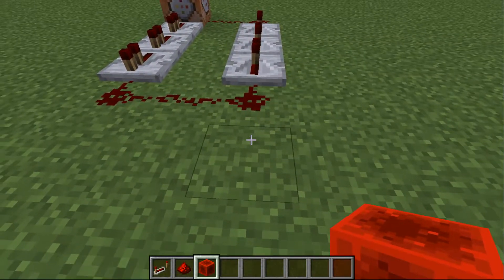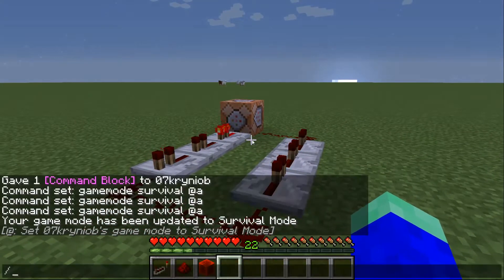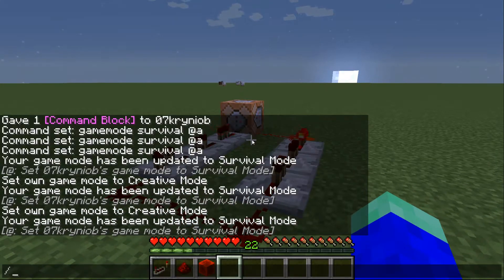You have to do it quick — place the redstone block, and destroy it. And now you're always in gamemode survival. You go to creative, but then you automatically change back to survival.